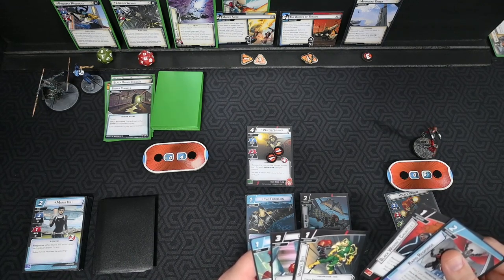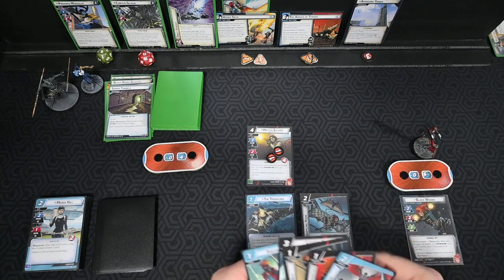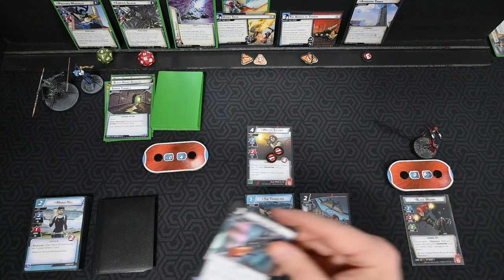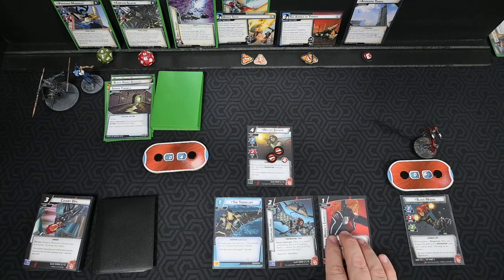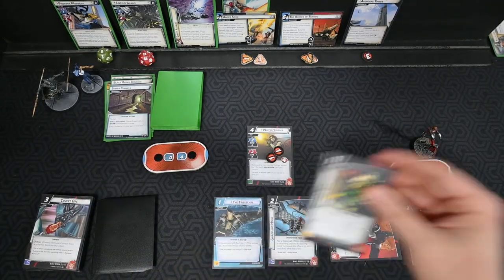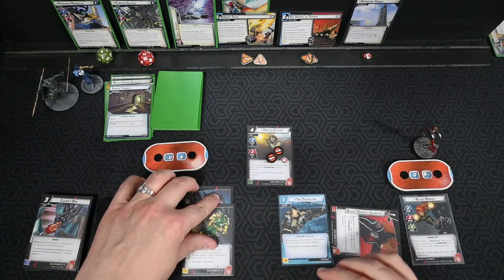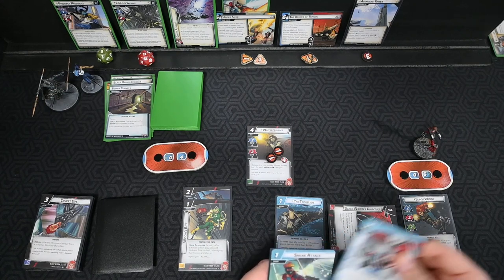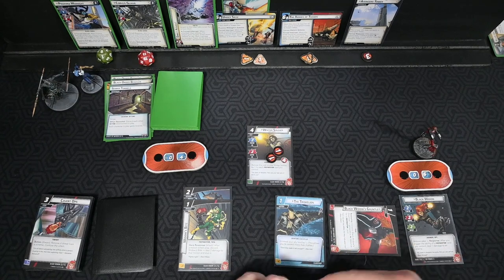It's not a treachery, it's an attachment, so we're stuck with it. We decide to use this turn to put out prep cards. We play the Widow's Gauntlet and use it to play Widow's Bite. Sneak Attack and Rapid Response aren't going to do much right now, but they'll be good on following turns.